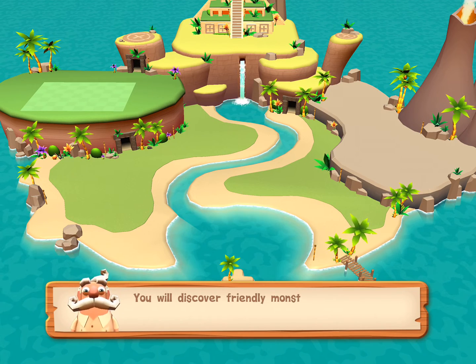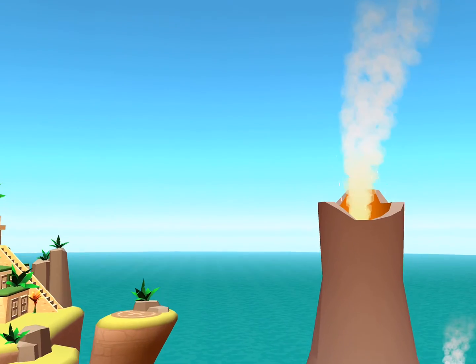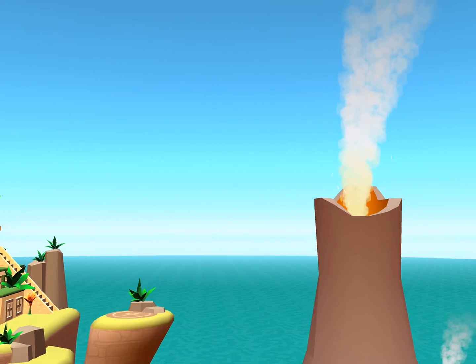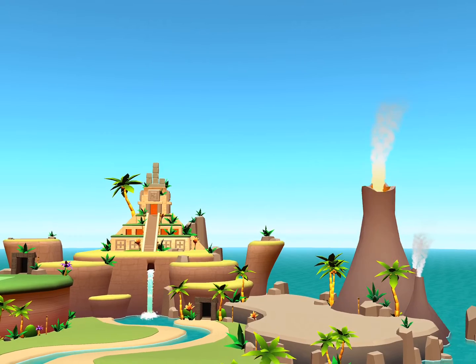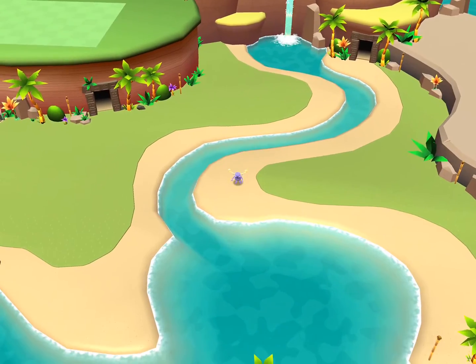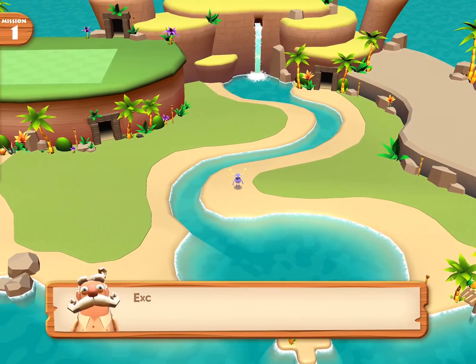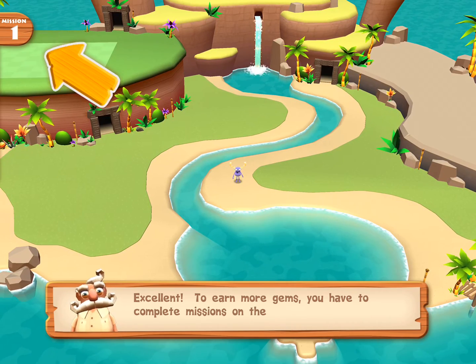You will discover friendly monsters, music, dancing, and much more. Tap the gem to get your first monster. To earn more gems, you have to complete missions on the island.